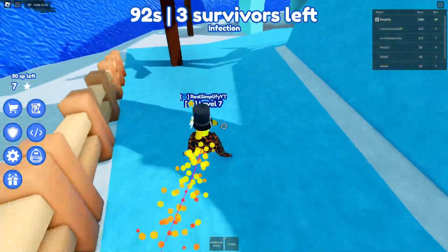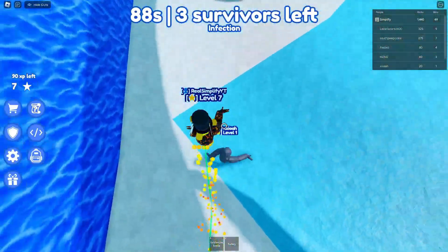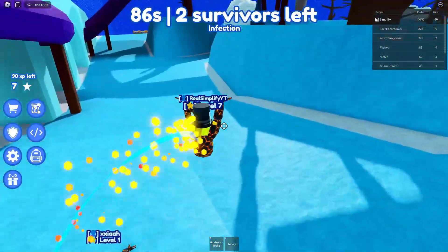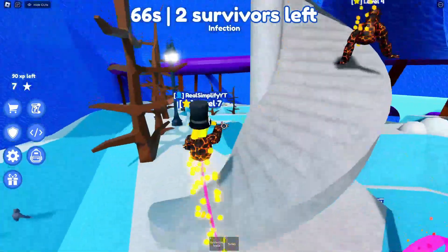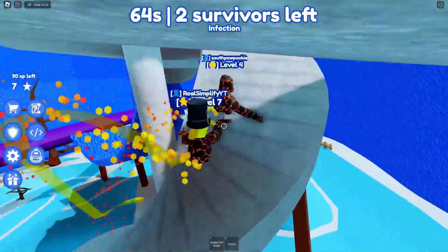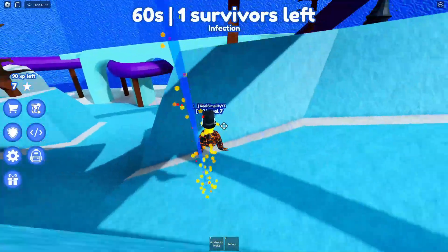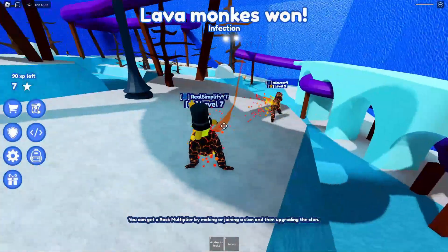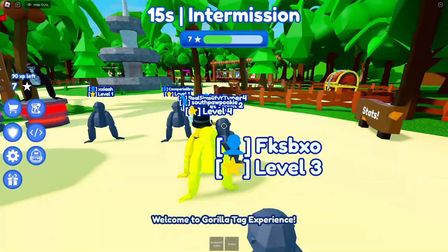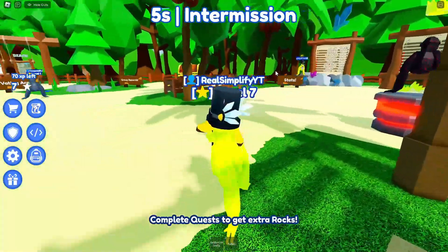Watch this — boom! He didn't expect that one. Where you going, little man? Come here — yeah, that's a tag! Already got most of the people. Don't know where the last ones went — they're probably hiding. But as the master monkey I'll find them — there's one! Easy tag. That's an easy win.